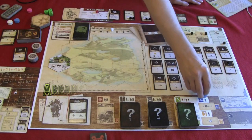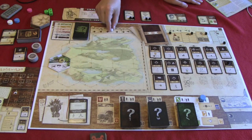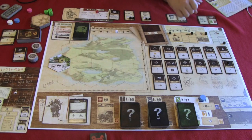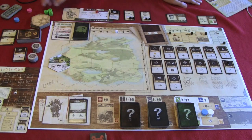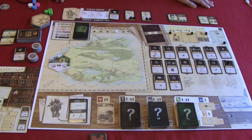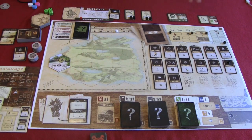Other actions include arranging the camp — as many people as they want can arrange the camp, which gives you two determination tokens and allows you to move the morale token up one on the morale track. Below that is the rest action, and again as many people as would like can take the rest action, which allows you to heal one wound on your character. Phase five is the weather phase. Throughout the game, depending on the scenario you're playing, you're going to have to face weather at some point.